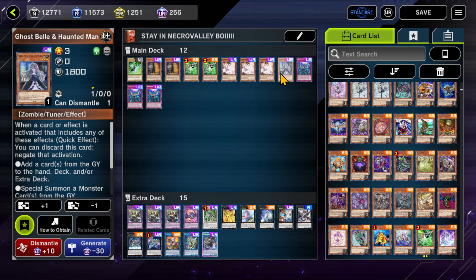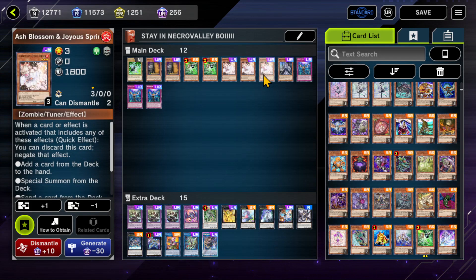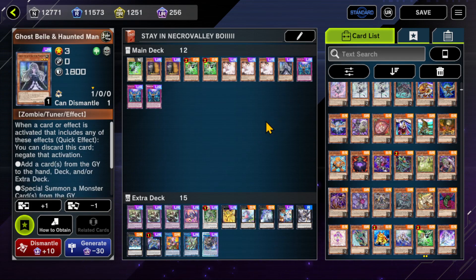A lot of this stuff is graveyard reliant, as we'll see with the name of this deck list. Imperm is great too — it shuts down Ariana and Flundereeze and a bunch of cards. For the mirror match, I had a game where I Ashed a Welcome and I Ghost Belled a Big Welcome — get wrecked.